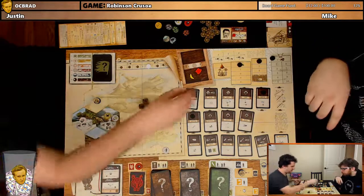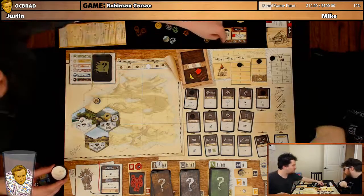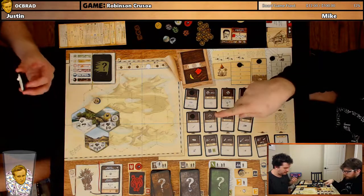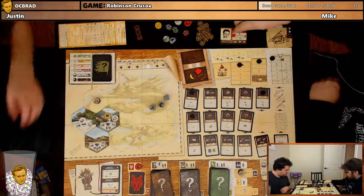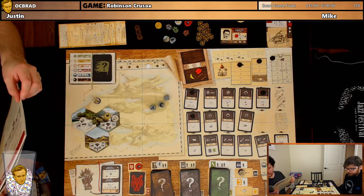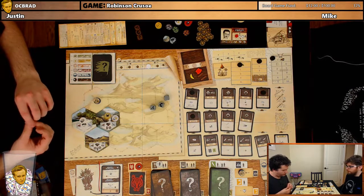Those are my actions — still need to build a roof over our head. Friday gathers — he rolled. Rolling three, question mark just gives him a wound. He can't die without us losing, but we probably don't want him to die. Does he get both resources from this tile? I think you harvest everything. He succeeds and takes the wound. We have enough food this round, and we're getting more food next round from the snare. We wanted to get wood though — you do specify the resource.